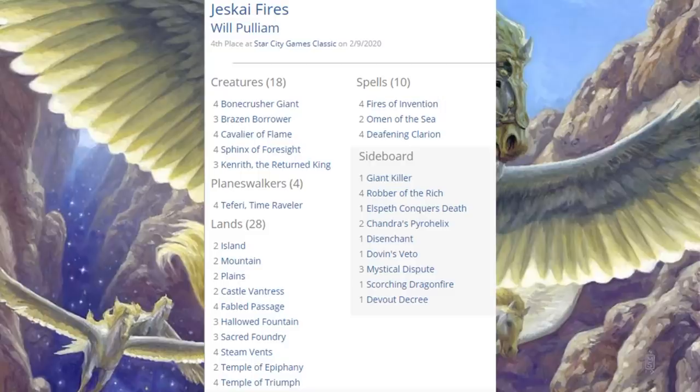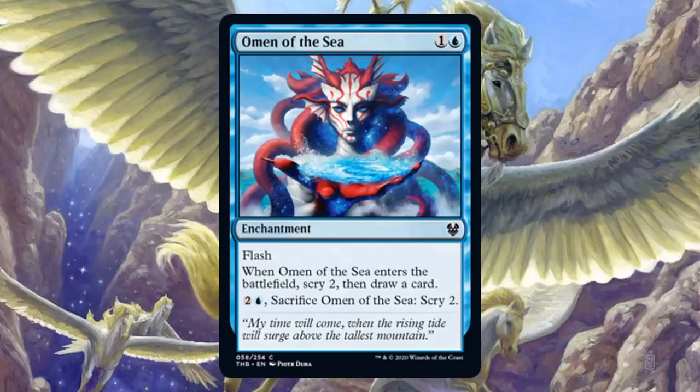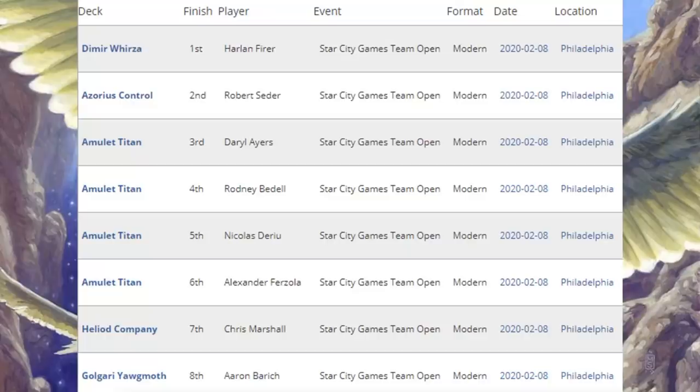Fourth place was Jeskai Fires — a deck that did very well last season and the principles here are still the same. Four copies of Fires of Invention, Kenrith the Returned King as something you can do with your mana, Brazen Borrower, Cavalier of Flame, Bonecrusher Giant, and four copies of Little Teferi. The main deck is using a Theros Beyond Death card: Omen of the Sea. In the sideboard, you'll find Elspeth Conquers Death.